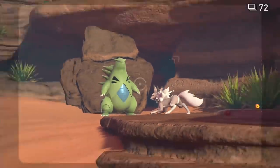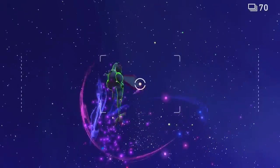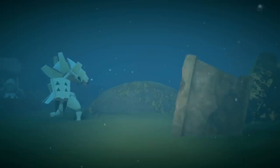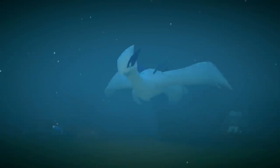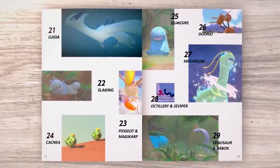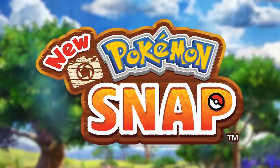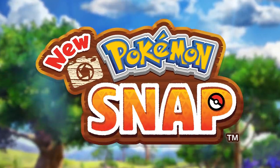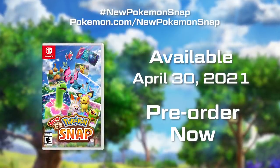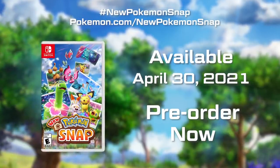You won't believe all the unexpected Pokémon habitats and behaviors there are in the Lentil Region. We can't wait for you to take in this breathtaking region with your own eyes. Your Photodex is waiting for your next masterpieces. New Pokémon Snap — available April 30th, only on the Nintendo Switch System.